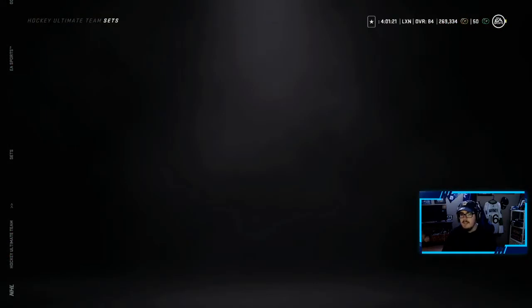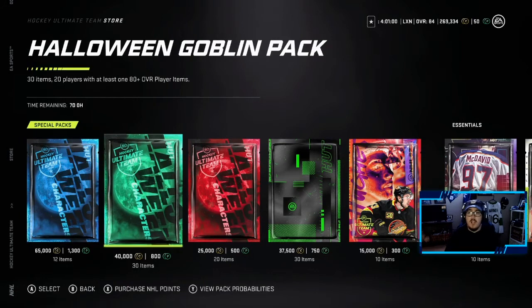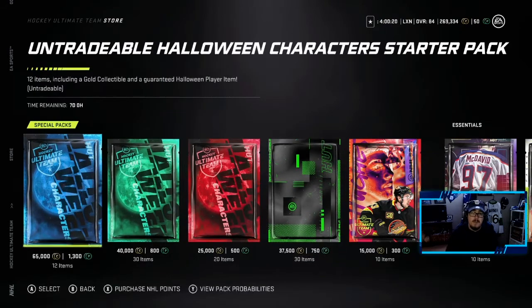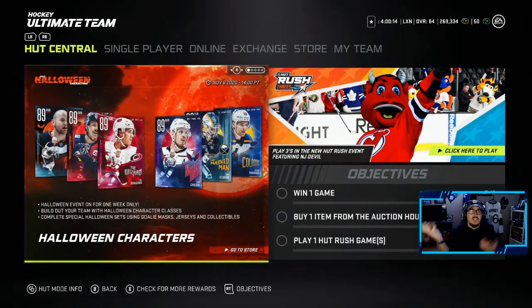The packs in the store: the 65k pack is the starter pack — 12 items including a gold collectible and a guaranteed Halloween player item in the 82 to 86 overall range. The Halloween Goblin Pack has 30 items, 20 players with at least 180 plus overall. The Masked Man Pack has 20 items, at least nine players with at least one 82 plus overall player, two guaranteed jerseys, and two guaranteed goalie helmets. It's not a bad set, but I'm pretty bummed the sets are similar to the last event — EA needs to find a way to change it up. Trading in gold collectibles for untradeable or tradeable master items is starting to get old.